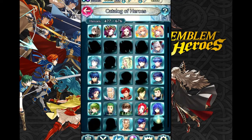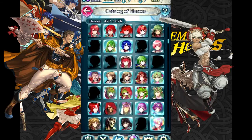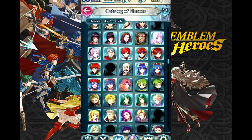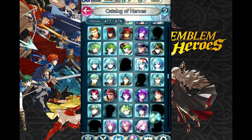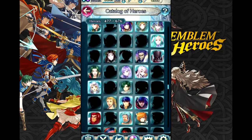Some characters that were unusable in their home games are made available in this game, like Grail and Rinka. Even Tokyo Mirage Sessions has a few characters, and I have almost all of them despite never going out of my way to get any of them, save the free one. With currently over 600 characters, Heroes has the largest cast of any Fire Emblem game, dwarfing mainline games with large casts like Radiant Dawn and New Mystery.